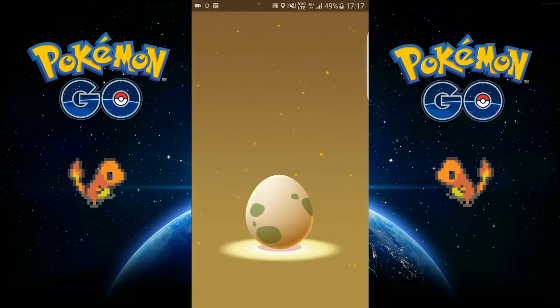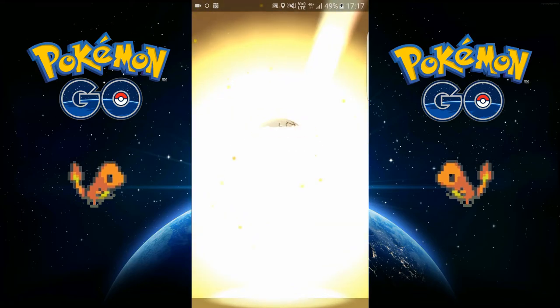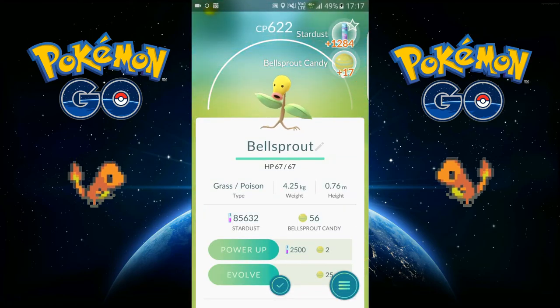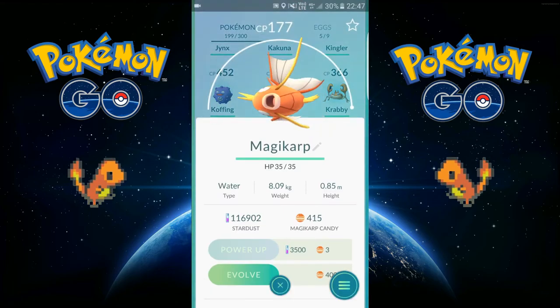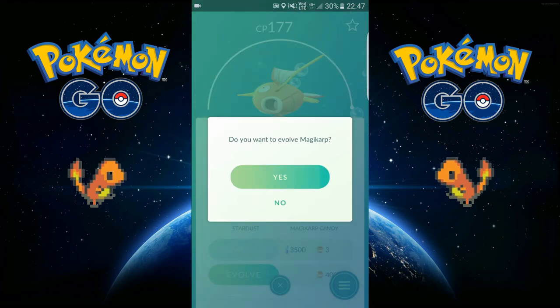Last 5k egg for today before we evolve the Magikarp. And it is a Bellsprout. 177 CP Magikarp - let's evolve this bad boy.